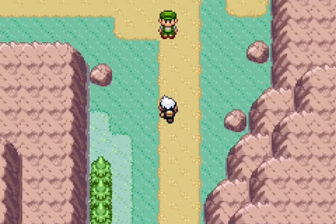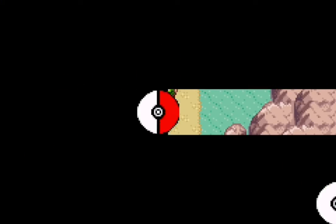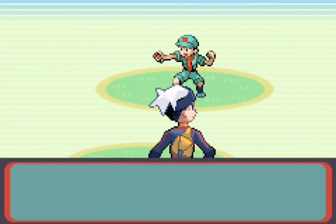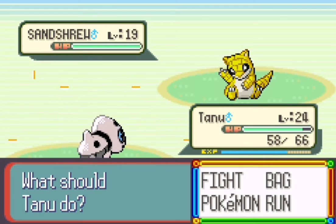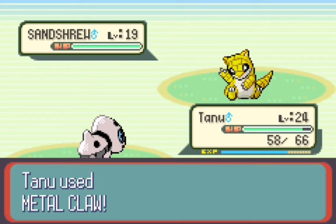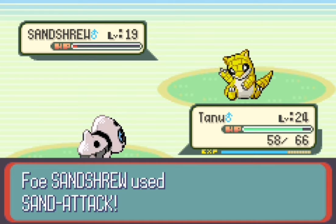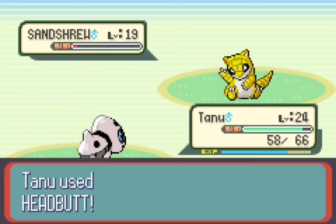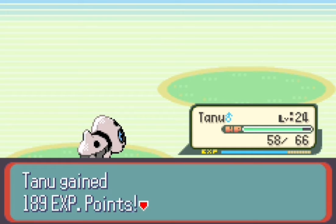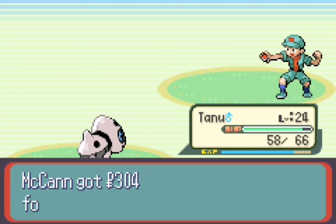Let's keep on going and face this guy. Camper Travis has a Sandshrew. Hopefully no Ground-type moves because I am four times weak to that. I don't think it does. Sand Metal Claw gets a critical hit — nice! Sand Attack too, which is an annoying one. Hopefully this Headbutt hits — there we go. Didn't give us any trouble. That'll be the end of that guy.